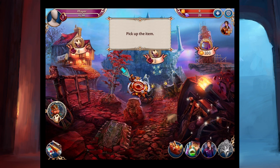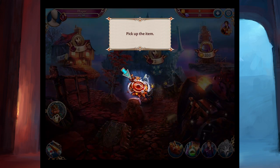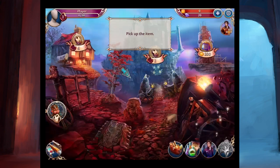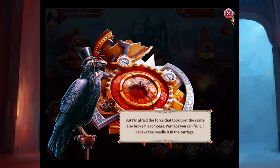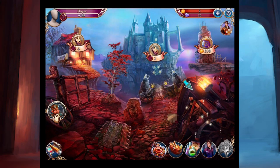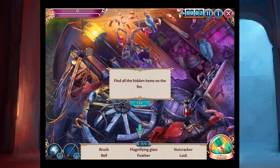Full disclosure, I went and played this game when I first got here at Big Fish. I got to level 9 or so, maybe 10, and went through a bunch of stuff. So not all this is new to me, but let's move on. The professor says: 'But I'm afraid the force that took over the castle also broke his compass. Perhaps you can fix it. I believe the needle is in the carriage.' All right, let's go find it. And here begins the beginning of finding stuff. My version is to just tap — oh, it's already time and they're giving me a tutorial.